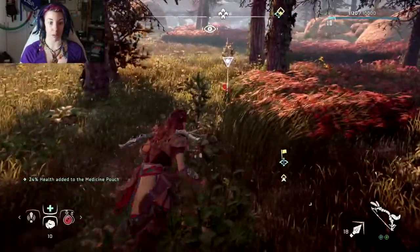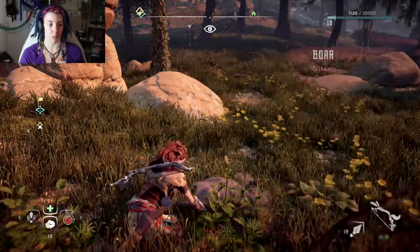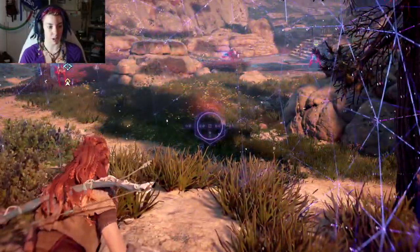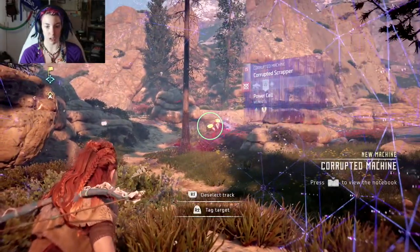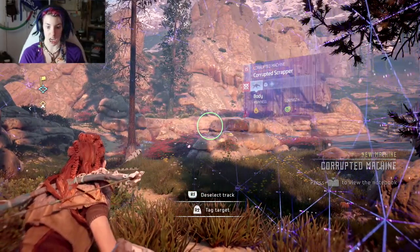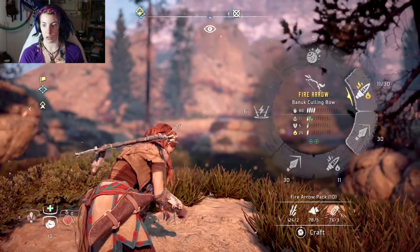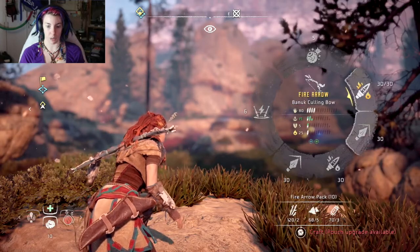We'll get all the herbs we can because we're probably gonna need them. They are corrupted scrappers — weakness is fire. Okay, we're going to go with fire.